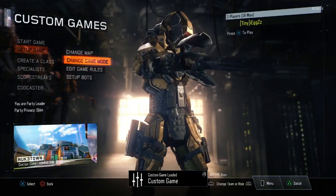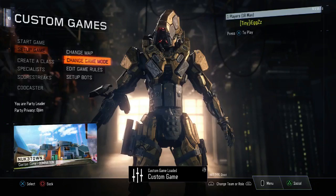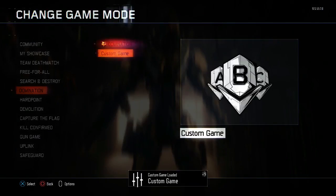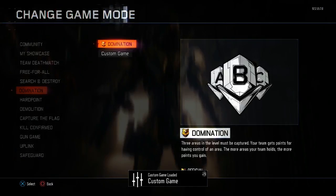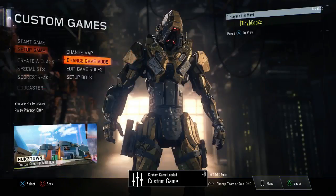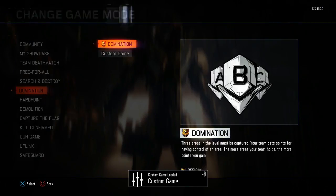Hey guys, how's it going? Today I'm bringing you a brand new prestige master glitch after patch 1.07. This is very similar, but what you need to do is go into a custom game and create any game mode you want to play — in my case I chose domination — and you just want to keep loading that game mode up about 30 to 40 times.